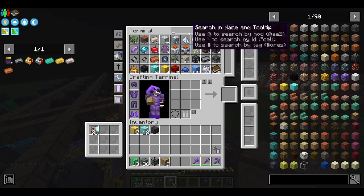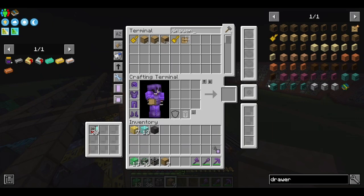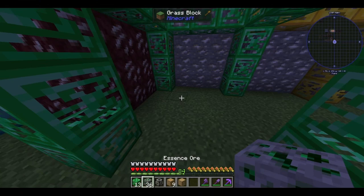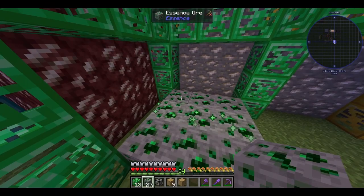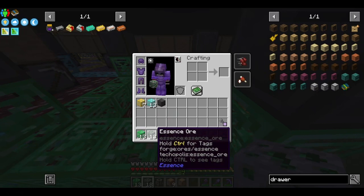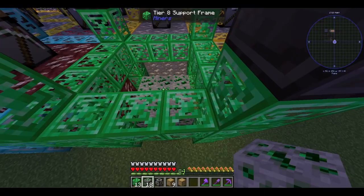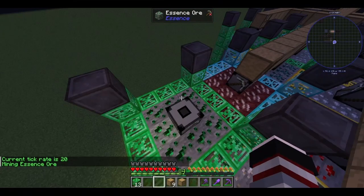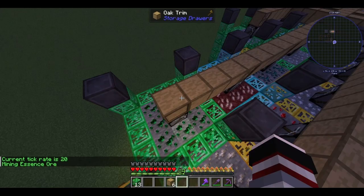And now I need a drawer. I'll make a note drawer to store items. Wow, that's so cool, it looks so cool. How do I use this thing? I need to put it on the enrichment chamber. So we need to get one more enrichment chamber. That's gonna be it. Essence ore — good, that's what I want. We have the essence ore now.